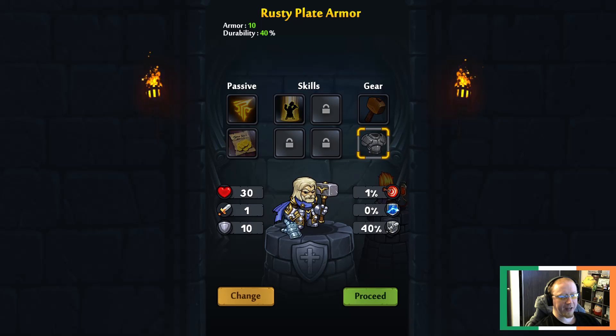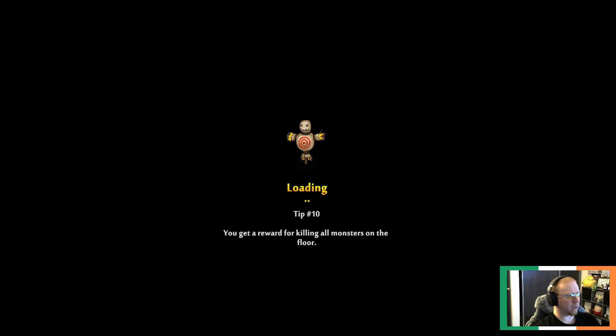We've got some skills so we can self-heal or do some damage. We've got a wooden hammer and a rusty plate mail. Stats include health, attack, armor, critical, elemental defense, and chance that our armor will take damage. Your armor starts at 10, but every time you get hit there's a 40% chance it'll go down. So your armor wears away - better armor has a lower chance and higher armor value. That's an interesting little mechanic.